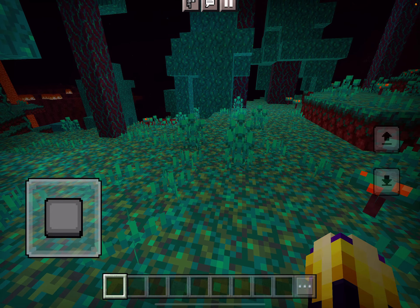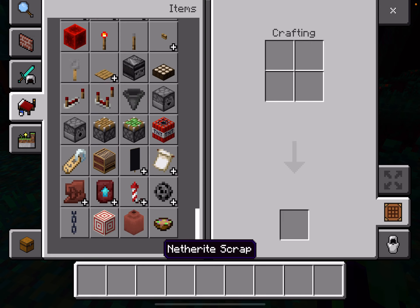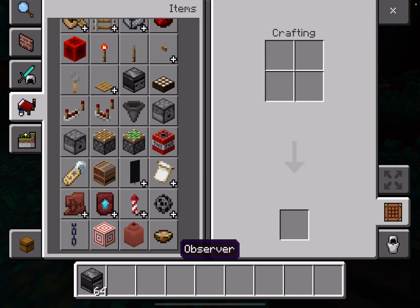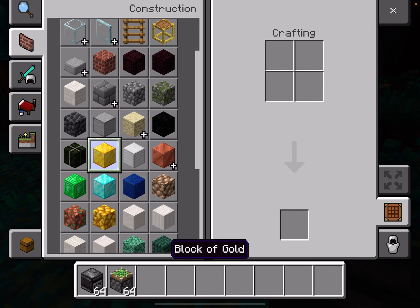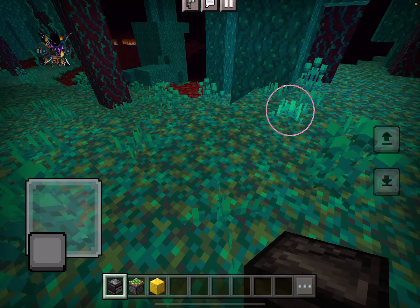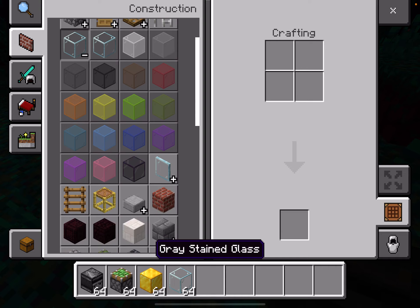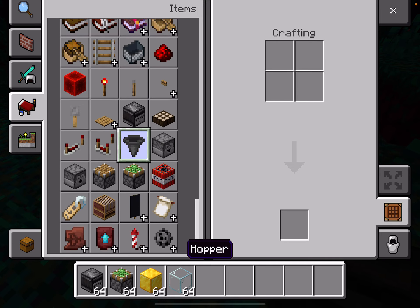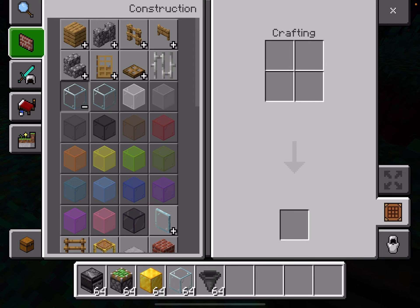All right, step one: if you are in survival mode, you'll need two observers and one sticky piston, one gold block. And yeah, that's about it to make the farm. You can also design this however you want. If you really want to make it like an actual farm, you're gonna need a hopper — I should have got this in the beginning but I didn't.